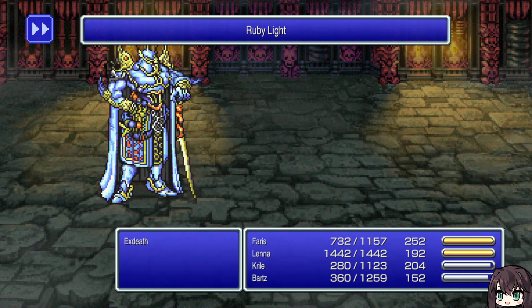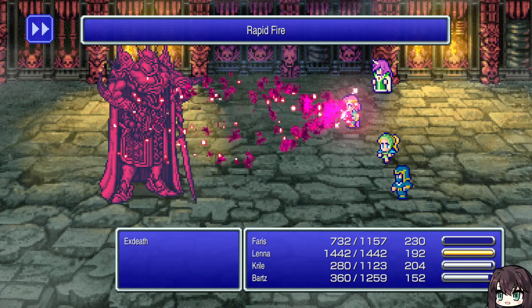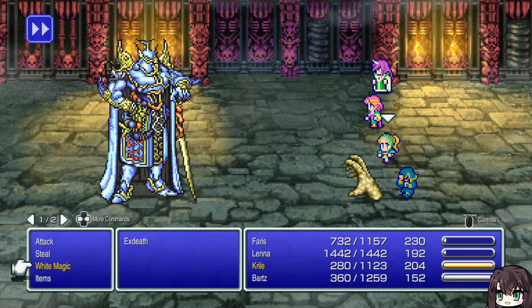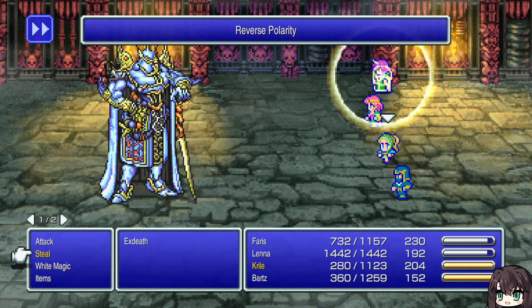It's okay — so long as Lena keeps rapid firing her drain blade, we have one. It'll just take time. I can't heal. I forgot — I didn't want white magic on Frill, I wanted blue magic, because White Wind cannot be reflected. It can heal through reflect — that is the ideal way of healing when you have reflect up, is White Wind. But I cannot do that right now.